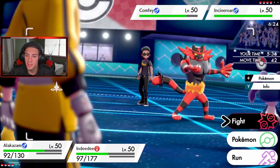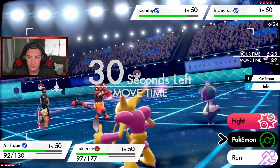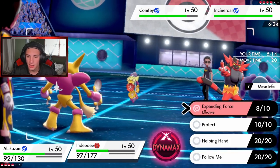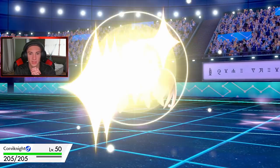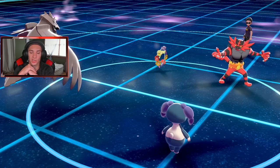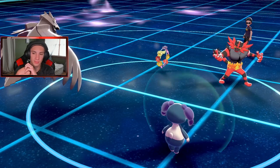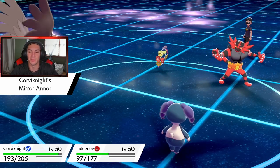I swap to Corviknight to get those Psychic Seeds going, but he might burn me. I'm going to swap out Alakazam and get Corviknight out, then Protect Indeedee to waste out these turns. I can do some work on that Comfey with a nice big Brave Bird. Protect comes out, Comfey protects, so we get a free swap and waste turns. Snarl comes out, Block - we Mirror Armor it which is nice. He doesn't really have any special attacking moves so it does no damage.